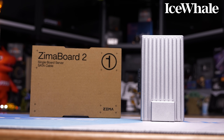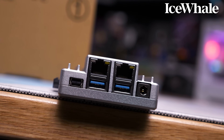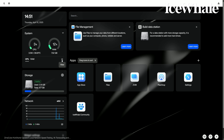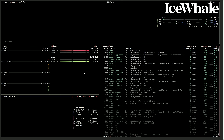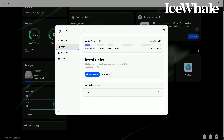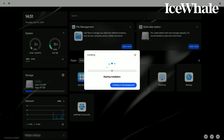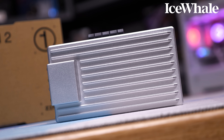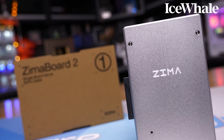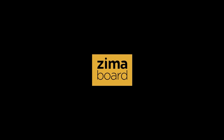Today's sponsor spot is brought to you by Ice Whale and their new next-generation ZimaBoard 2. Powered by the Intel N150 processor with support for up to 16GB of memory, the ZimaBoard 2 is a high-performance single-board server, equipped with dual 2.5-gigabit Ethernet ports, dual starter ports, and PCIe 3.0 expansion, all while featuring the latest Zima OS built-in. Paired with Zima OS, ZimaBoard 2 effortlessly transforms into a lightweight NAS, offering one-click RAID setup, remote access, backups, and more, making it easy to manage scattered data. The Zima OS App Store provides hundreds of third-party apps, turning ZimaBoard 2 into a versatile home server. It also lets users flash their preferred systems and supports advanced setups like clusters. ZimaBoard 2 is now live on Kickstarter — check the link in the video description.